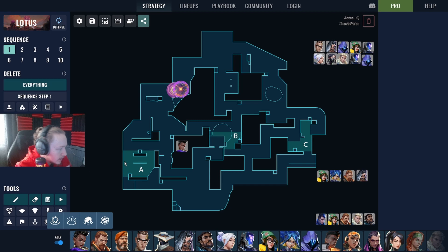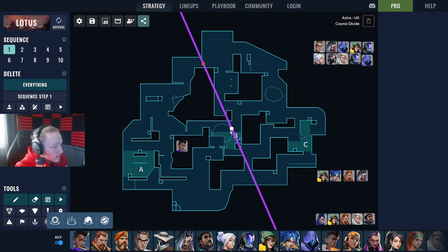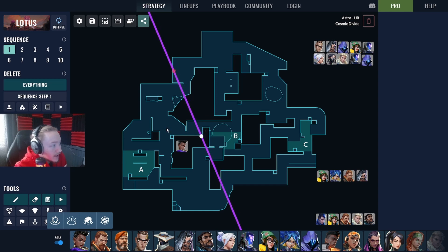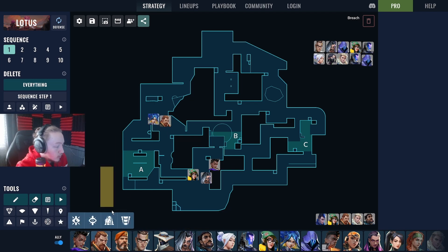Astra has Gravity Well, Nova Pulse, and Smokes to control key areas. Cosmic Divide is really strong on this map — as a defender, you could even use a wall like this at the start of a round to take space very early from attackers. Combined with Neon and Breach, who have great synergy — similar to how you've seen them on Fracture — they can stun a lot of space and catch people off guard.